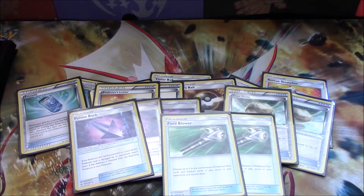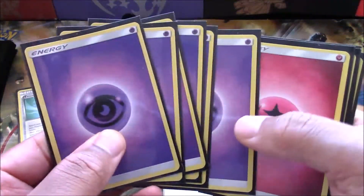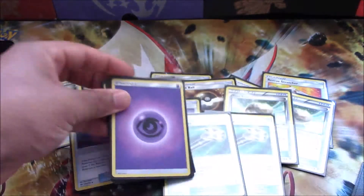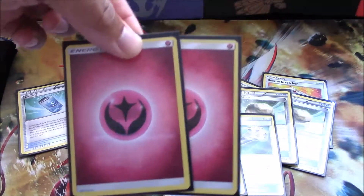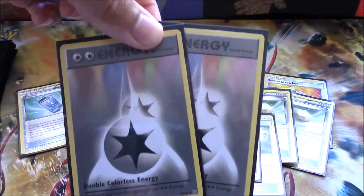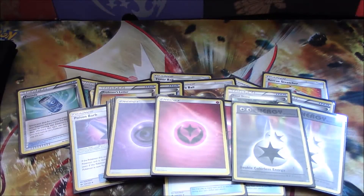For our energy, we're running six basic Psychic energy, two Fairy energy, and two Double Colorless Energy.